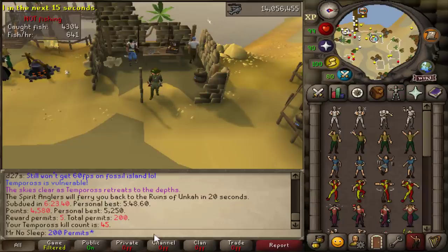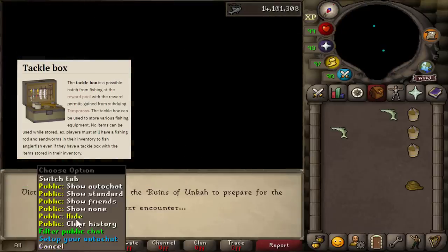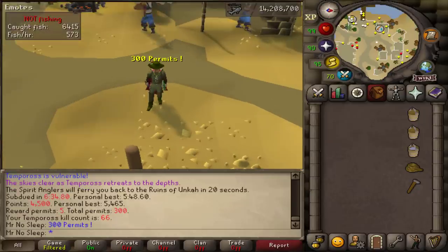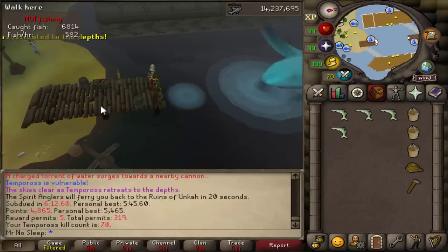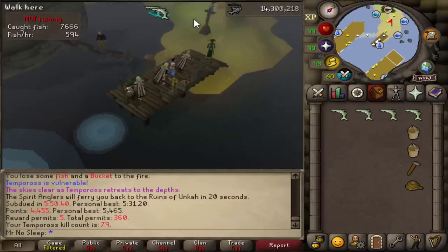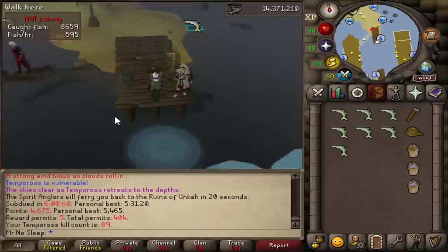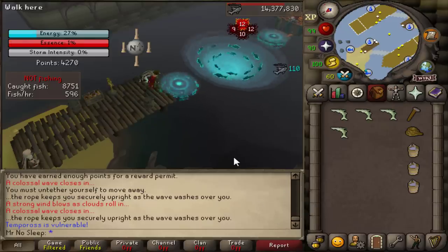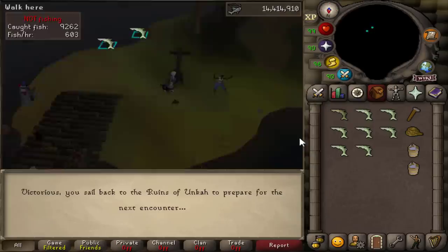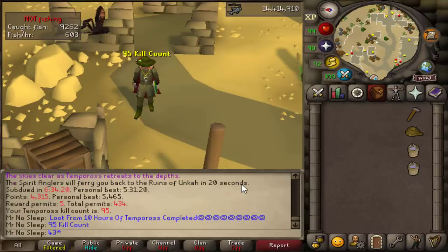Getting back to Tempoross, the best thing about it is no doubt the drops you can receive. The tackle box is one in 400 — it's essentially a holder for all things fishing; you can store angler, flippers, harpoons, and bait. Then of course we have the tome of water, one in 1600 to receive. Spirit flakes are used in fishing and give a 50% chance of yielding a double catch, excluding Tempoross, but they're very useful at anglerfish. The fish barrel can store a combined 28 raw fish, so you can fish a full anglerfish inventory and bank it with one click.